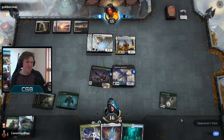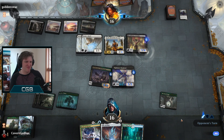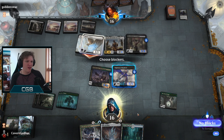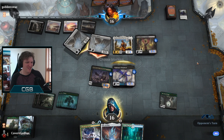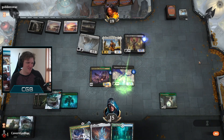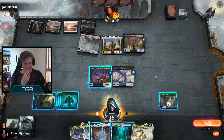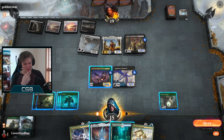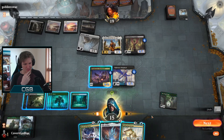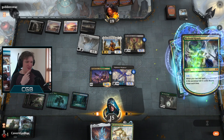Opponent takes the hit. The Aerialist of course - we need something to put a massive amount of counters on with our life gain. You throw away your Hawk so brutally - so cold! Why so cold? The Lizrog! Let's play the Hydroid Crisis - still holding back the Ozolith right now because we need to draw some land of course. We don't want to block the Aerialist yet, although I guess we could with the Shepherd.